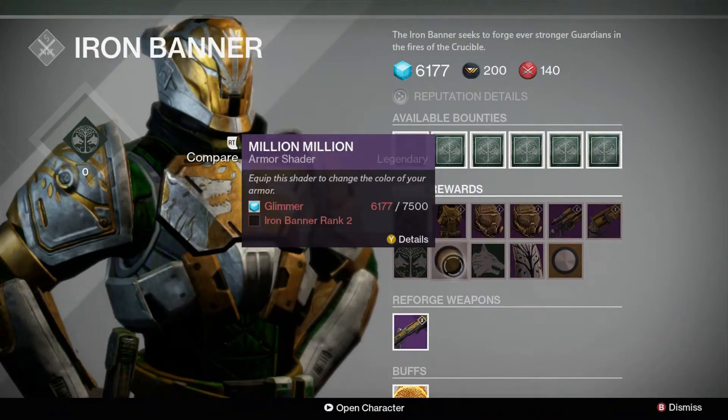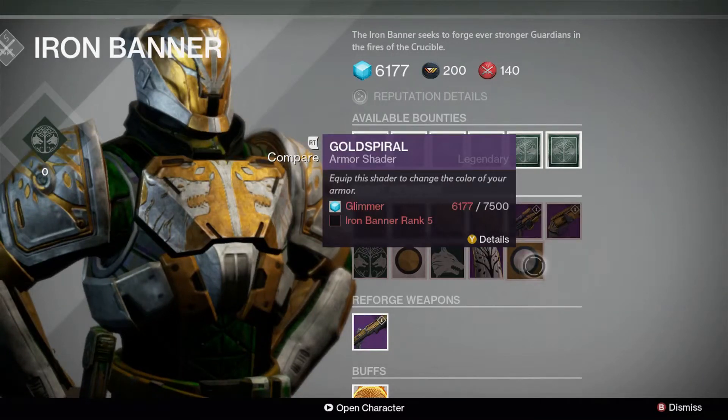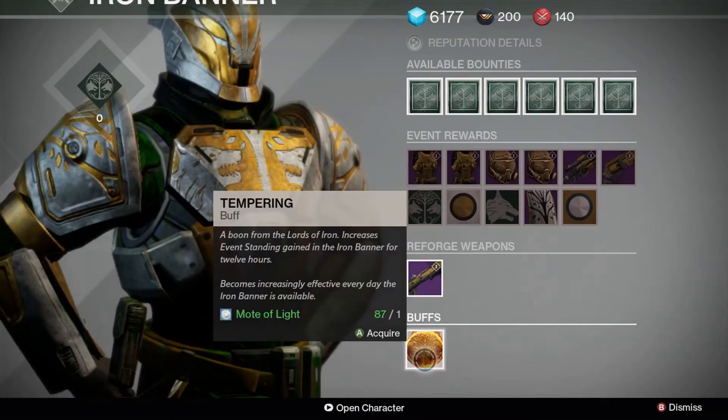As per usual, Rank 2 sees the million-million shader become available, as well as Rank 4 unlocking your class item, and Rank 5 has the gold spiral shader available. You can buy the increasingly effective tempering buff for one mote of light to speed your way through the ranks.